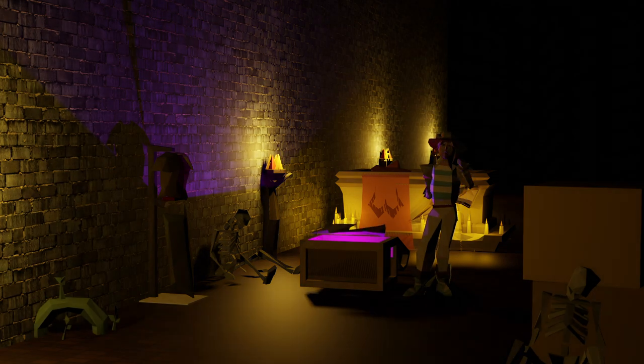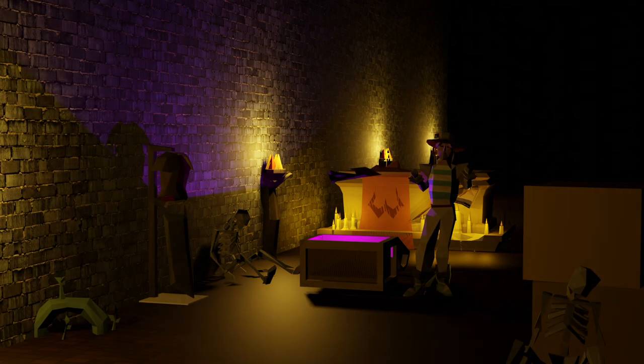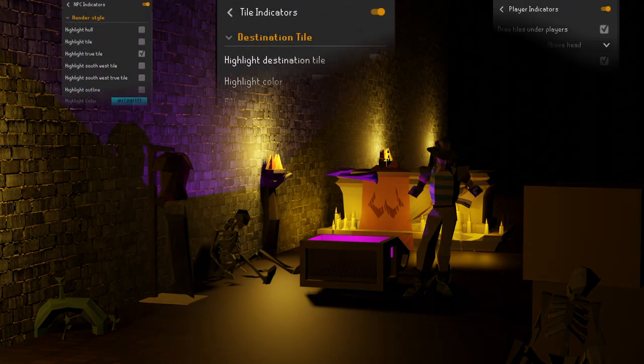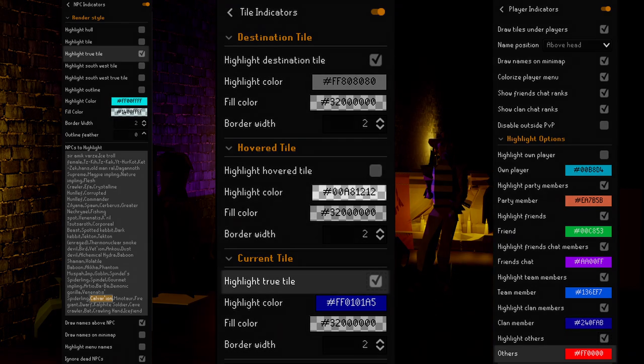Anyways, you're probably here because you're after this nice Voidwaker Blade, am I right? I won't keep you waiting any longer, let's crack on with the guide. As per usual, we start off with my plugins. This is the same as my Spindle and RTO guide, so I advise you to turn on NPC Indicator, Tile Indicator, and the Player Indicator plugin. Be sure to put Calvarion in the NPC textbox and have Highlight True Tile enabled for both NPC Indicator and the Tile Indicator plugin.